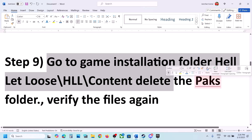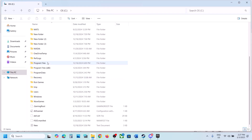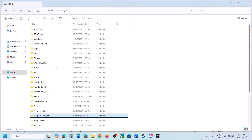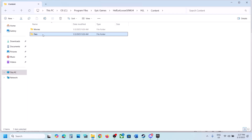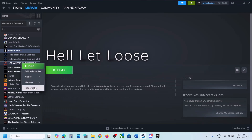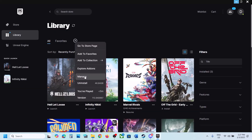The next step is to go to the game installation folder and delete the Paks folder, then verify the game files. Go to the game installation folder - for Epic Games Launcher users, go to Program Files, Epic Games, open the game folder, then the HLL folder, then the Content folder. You will see the Paks folder. You can make a backup by copying it to the desktop, then right-click and delete it. After deletion, verify integrity of game files via Steam or Epic Games Launcher, then launch the game.